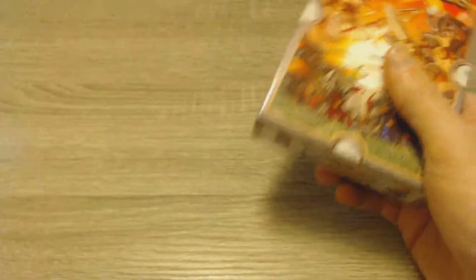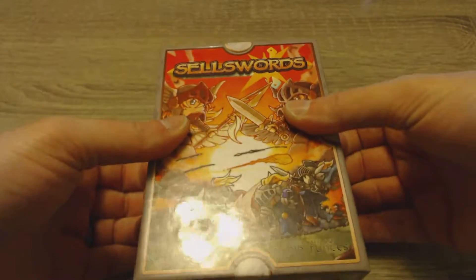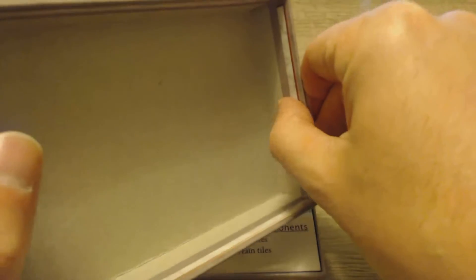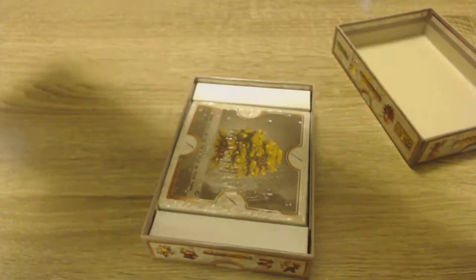Without wasting any more time, let's get into this and see what we have inside. Alright, so we've got a good cardboard box here. It feels like it might have just an overlay for the cover — yep, it's got a kind of a wrap around it. On top you've got your instruction pamphlet, a full pull-out instruction booklet here. I'm not a huge fan of this style, but I get the purpose of it — it fits into a box like this a little bit better. Looks like we've got a lot going on here, a lot of different characters.